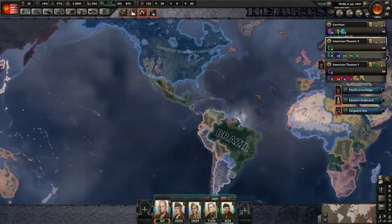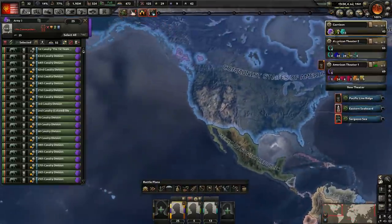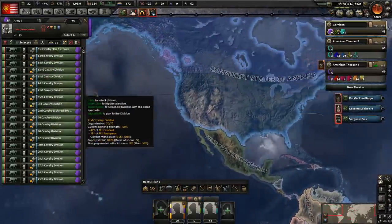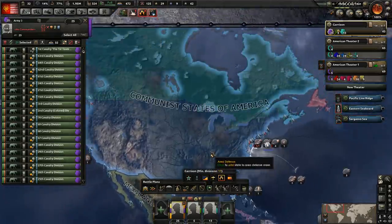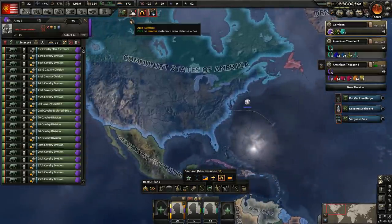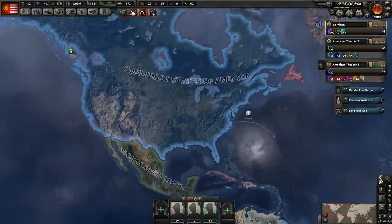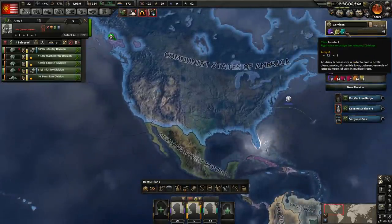Just to show you guys what I did in between the episodes, I'll show you guys the land stuff first. We went ahead and signed all of our Cav divisions to go ahead and cover any of the resistance up here in Canada. There's not a lot — it's only going to take 11 of these divisions as of right now. We went ahead and did that and pulled the troops out of here. We're going to be building a new army.